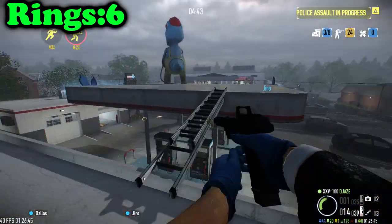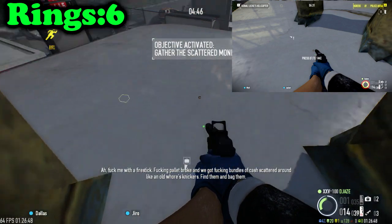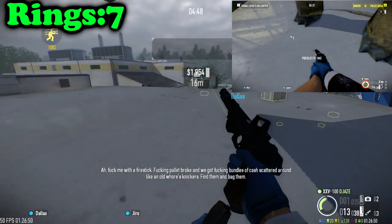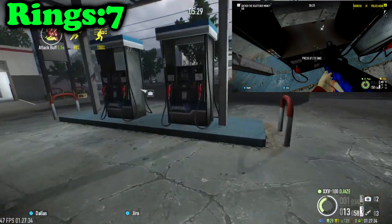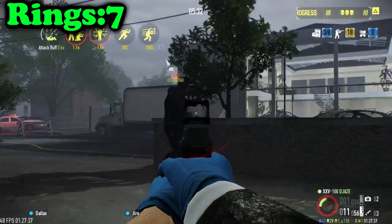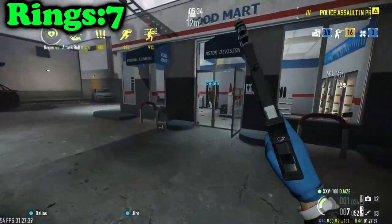Moving on to the little gas station at the top, between the dinosaur's legs there's a potential ring spawn. Another one is on top of the pumps downstairs — check on top of those pumps and you might find a ring. I found one there once, but not this time.